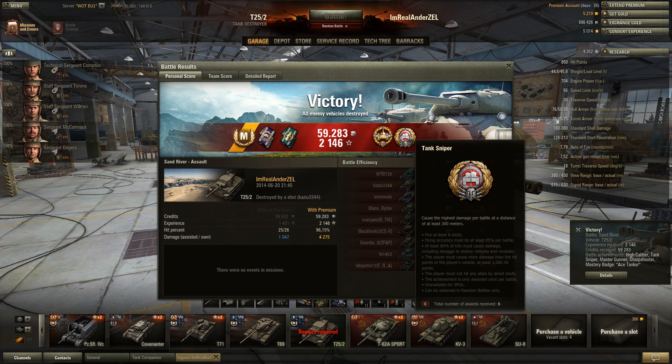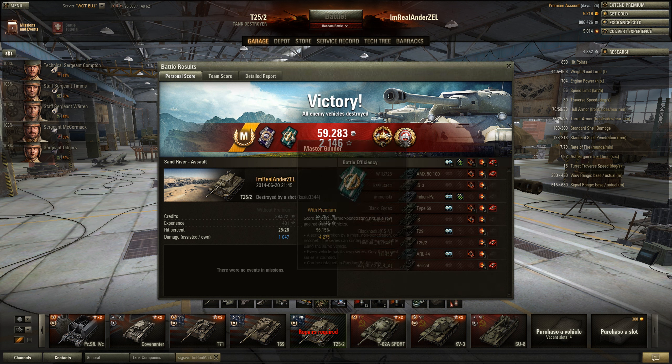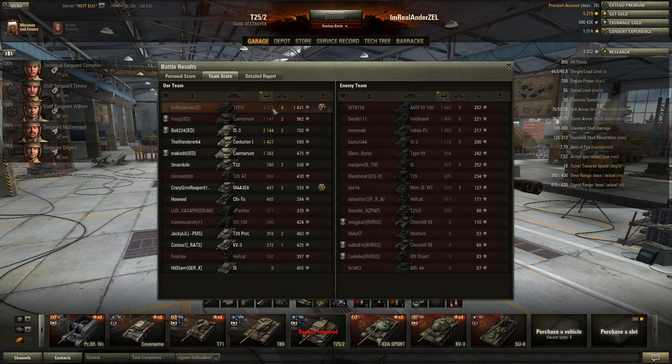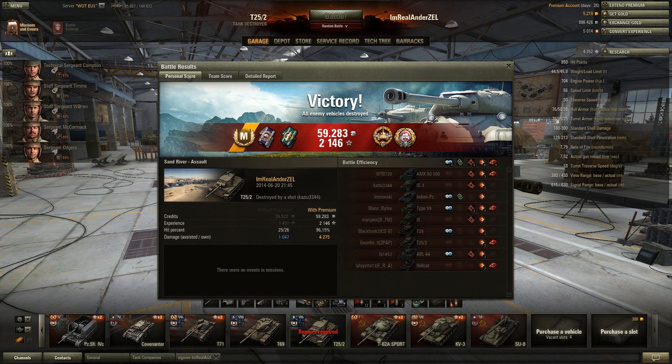Really nice here — Tank Sniper, first of all, don't get that that often. High Caliber. We get Monster Gunner. Sharpshooter. And we also get the Mastery Badge Ace Tanker. Fuck yeah, baby. 4200 damage and 1400 XP — not too bad. Also 1000 damage due to my assistance. Such a good match indeed. As usual, thank you guys for watching. Have a wonderful day. Bye bye.